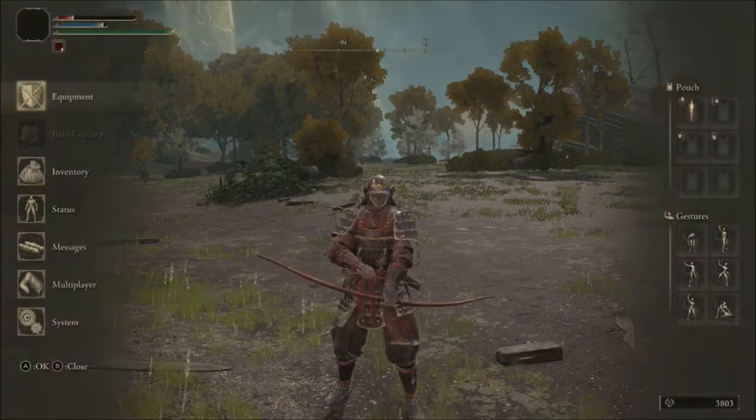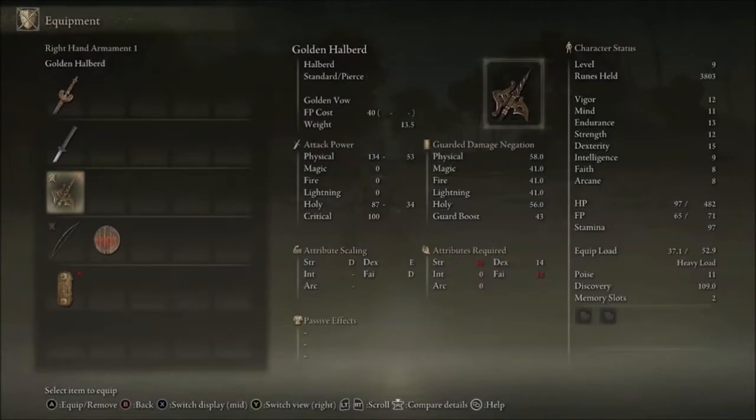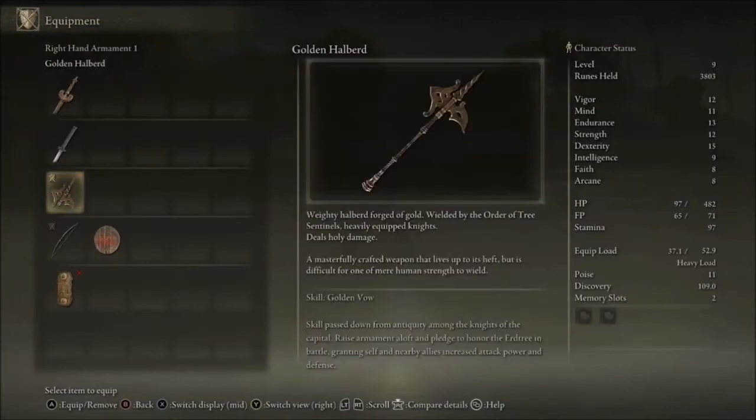For this fight, you do receive the Golden Halberd. This is a strength and faith-based weapon. It reads: Weighty Halberd, Forge of Gold, wielded by the Order of Tree Sentinels' heavily equipped knights. Deals holy damage. A masterfully crafted weapon that lives up to its heft, but is difficult for one of mere human strength to wield. The skill is the Golden Vow — a skill passed down from antiquity among the knights of the capital. Raise armament aloft and pledge to honor the Erd Tree in battle, granting self and nearby allies increased attack power and defense. It's a very good weapon, and you can see where the faith element comes into play.